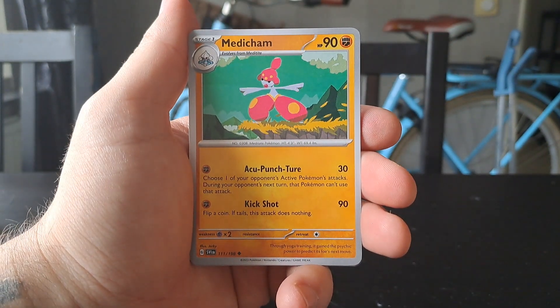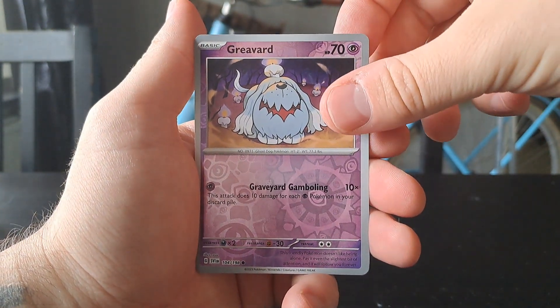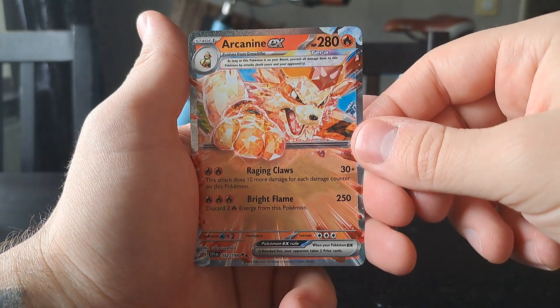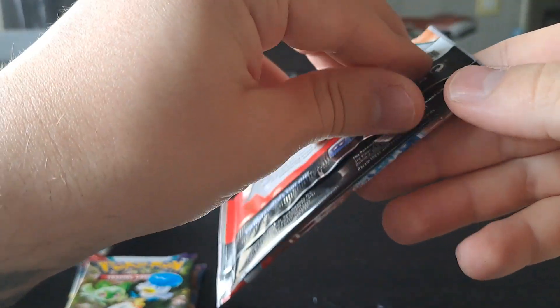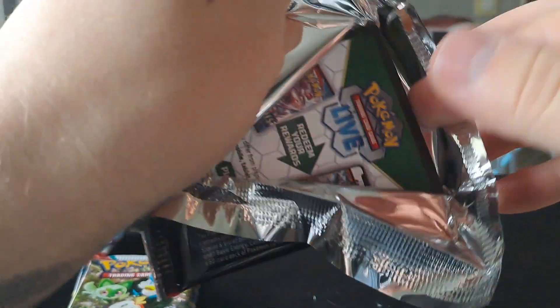Second pack: we have a Penny, a Medicham, a Greavard as the first reverse, and a Pachirisu reverse. We already pulled this — too bad it wasn't the Gyarados. Our first EX pull was an Arcanine EX. I do like that one, but it would have been nice to get the Gyarados EX instead.